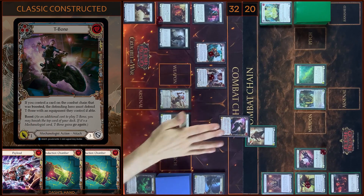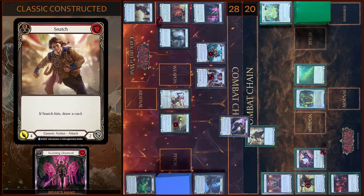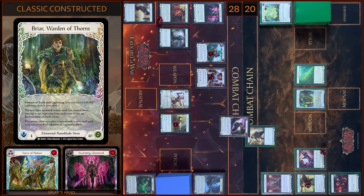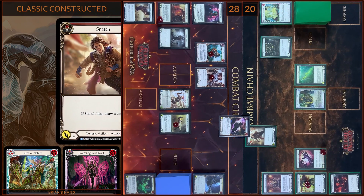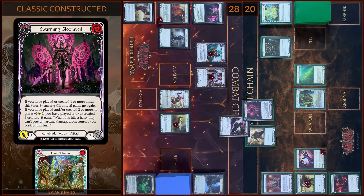I'm gonna block three damage. Any reactions? No. I take four. Then I'm gonna draw a card. And I create an Embodiment of Earth token. And then I'm gonna play Swarming Groomvale — it gains plus one and go again, so it will be four damage.